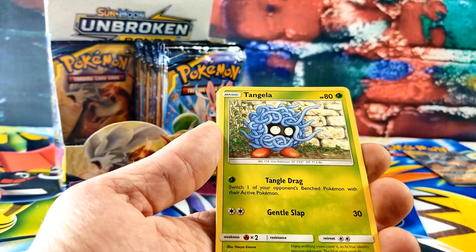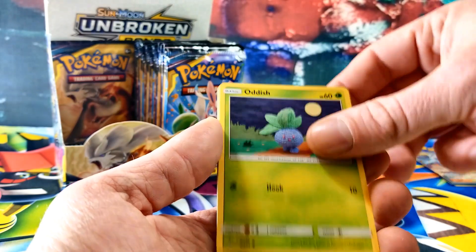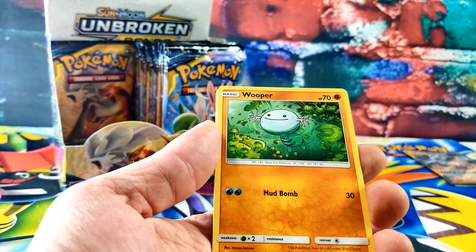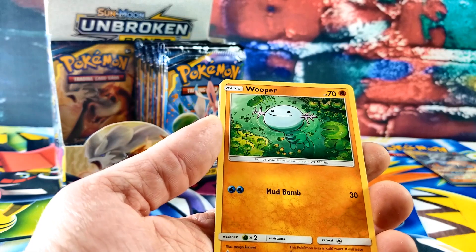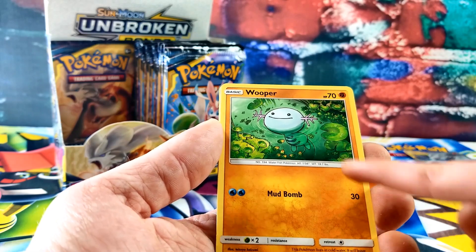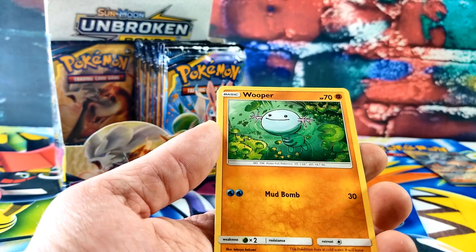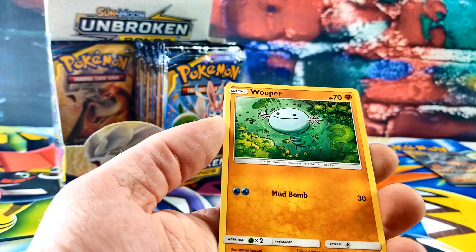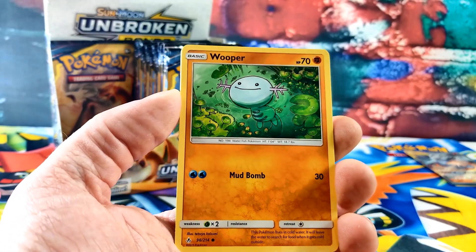Here's a Krabby, Tangela, another Oddish, a Wooper — whoa, that's a cool Wooper. Yeah, you like all the stuff that's in the water. What's that there? Like leaves — probably those are little seeds. They're leaves, buddy. Probably those leaves live in water.